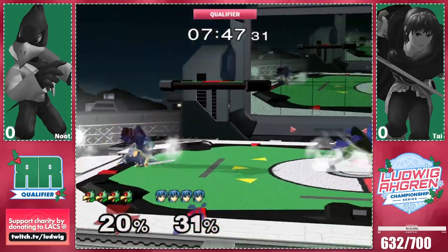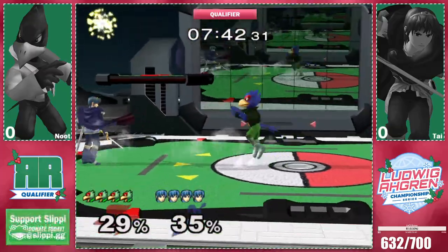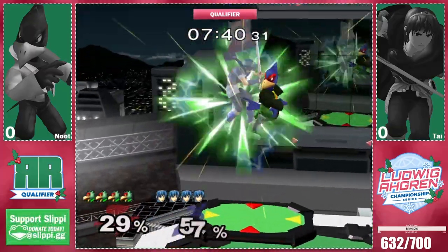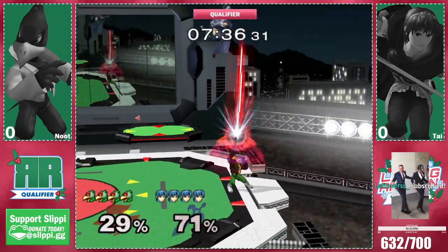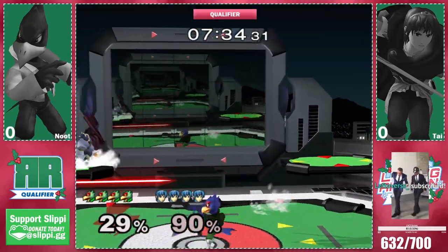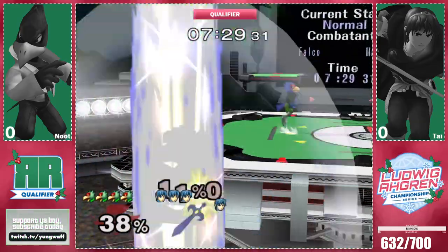I'm really gonna be looking for Newt's laser placement, his laser patterns and the tempo in which he uses them. And from Ty I'm gonna be looking for any kind of adaptation, because really Marth has to play the defensive game against Falco. I think that's right too, because how well does he play it? I like the laser uptilt a lot.